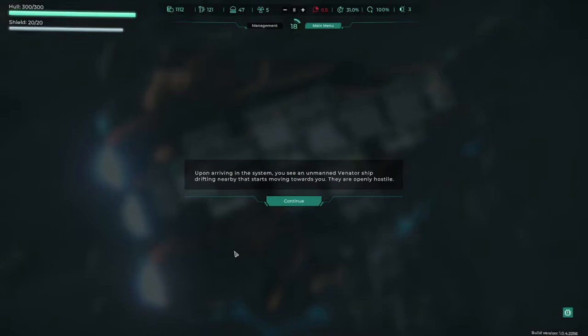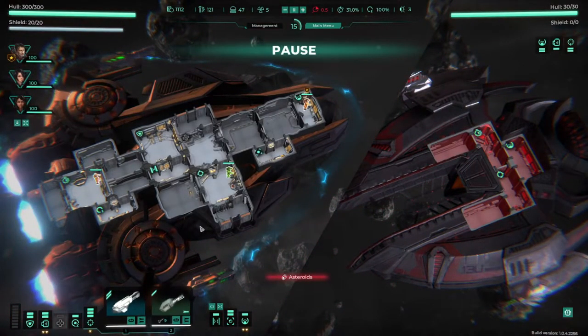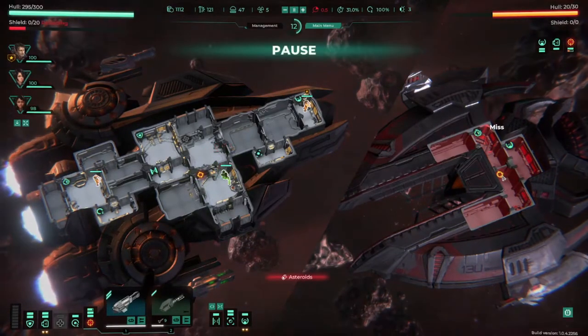Upon arriving in the system we see an unmanned Venator ship drifting nearby — it starts moving toward us, openly hostile. Nobody on board. The game starts paused. They've got 30 hull, we've got 300 with 320 shields, so it's a small vessel. We click on our weapons and choose where to shoot. We could target this weapon room to take down its weapons. Both weapons targeting there — then unpause. It hit our shields but we've done 10 damage to its hull.